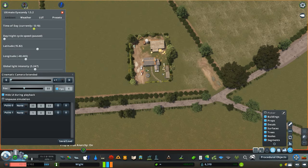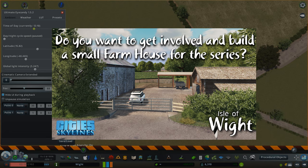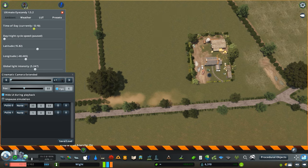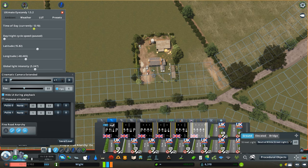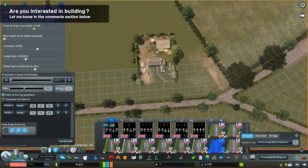For those of you who have been following the channel for quite some time, you'll know that recently we have been looking at the opportunity to allow you guys to build something for the series. I decided on a farmhouse because it's a relatively small build and quite easy for me to deploy on the island. I wanted to get you guys involved in the series a bit more, so if you're interested check out the description details below on how you can do so.